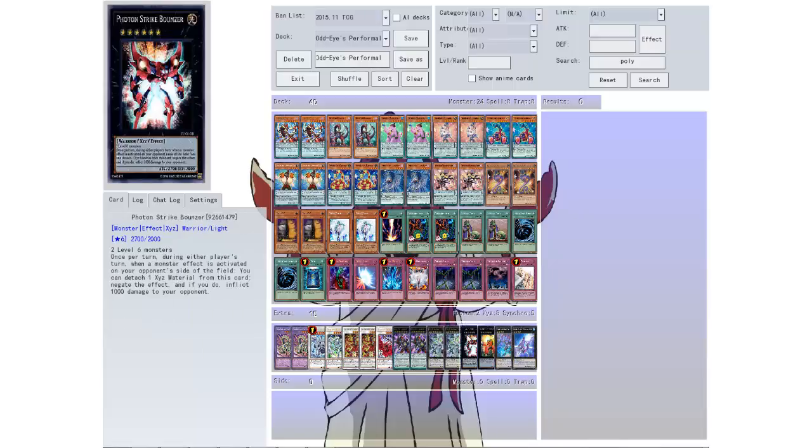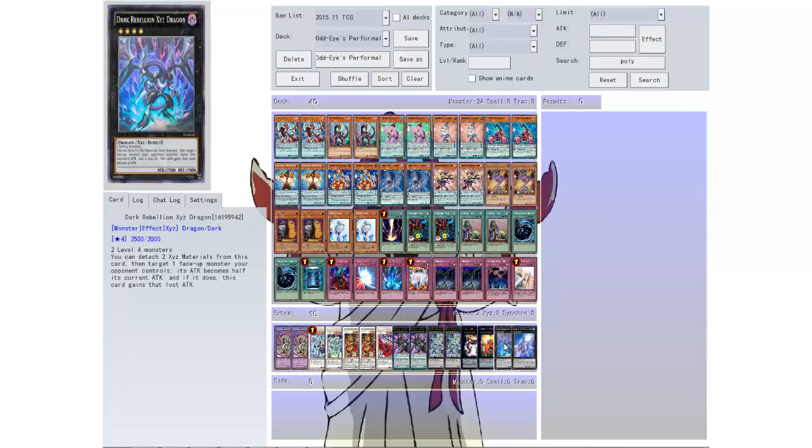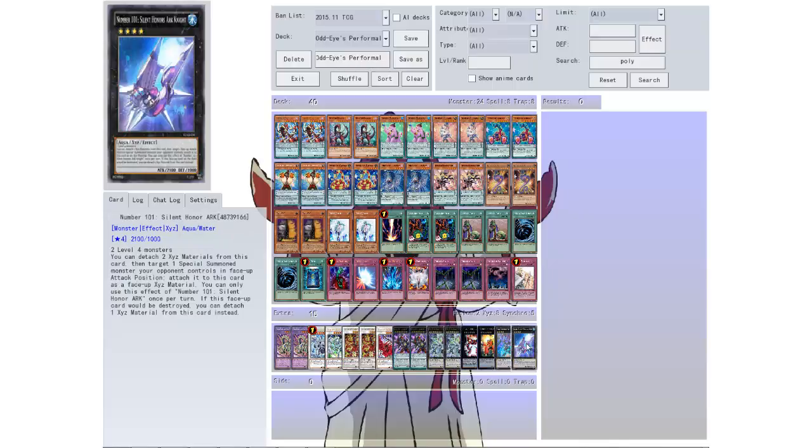Then we have Photon Strike Bounzer with two level 6s. Once per turn, during the player's turn, when a monster effect is activated on your opponent's side of the field, you can detach one material from this card to negate the effect and inflict 1000 points of damage — so he's good. Then Gauntlet Shooter: just detach a card and destroy an opponent's monster. Then we have Dark Rebellion XYZ Dragon, which is still good and we have the level 4s for it. I went ahead and put one Number 101 in there just in case there's something I can't get around, though I highly doubt it'll be needed.